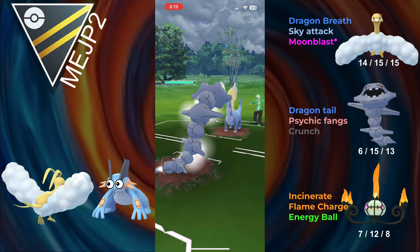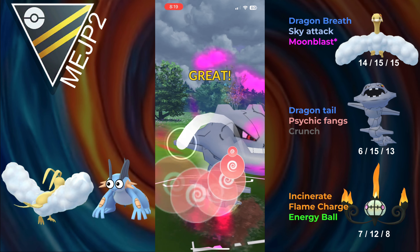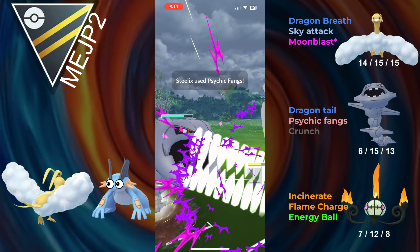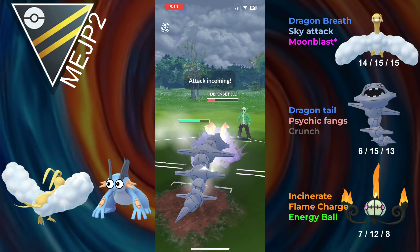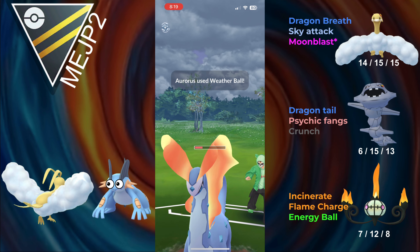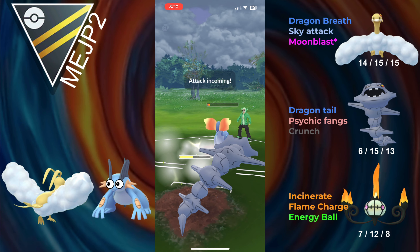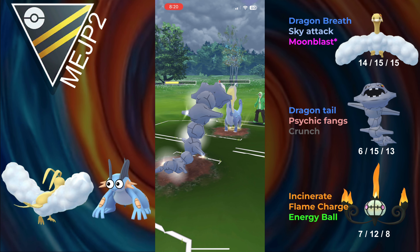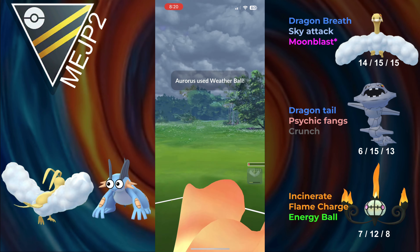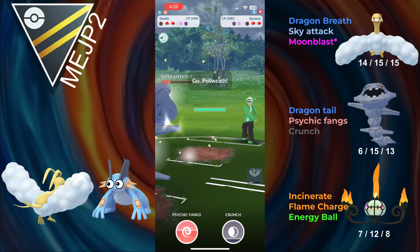Steelix just destroys Aurorus because we debuff them with Psychic Fangs. Psychic Fangs debuffs their defense, so we should be able to fully farm them down here. They'll probably make it to one more Weather Ball after this, but Steelix lives that anyway. They do make it to one more Weather Ball, but Steelix is not going to get taken out by it. We live the Weather Ball and go for the Dragon Tail to take him out.